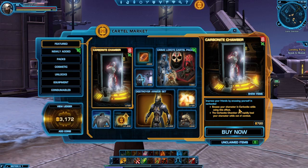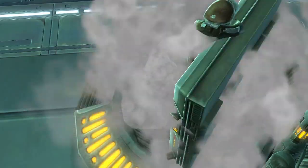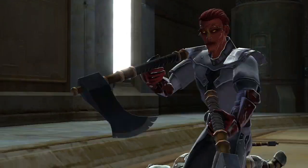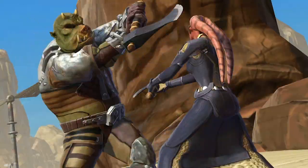You're then able to spend our new virtual currency called Cartel Coins, and you can purchase all kinds of fantastic items in the store, like the Gamorrean Axe. So if you're a lightsaber wielder, you can now replace your lightsaber with an axe, run around,